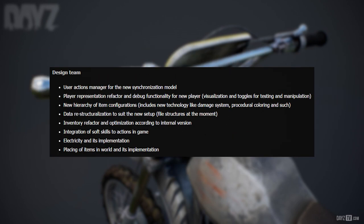The design team is working on: user actions manager for the new synchronization model; player representation refactor and debug functionality for the new player; visualization and toggles for testing and manipulation; new hierarchy of item configurations, including new technology like damage system, procedural coloring and such; data restructurization to suit the new setup and file structures; inventory refactor and optimization according to the internal version; integration of soft skills to actions in game; electricity and its implementation; and placing of items in world and its implementation.